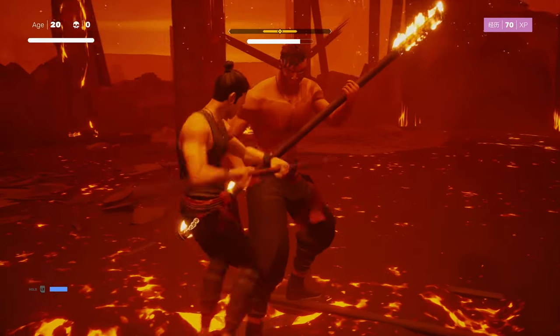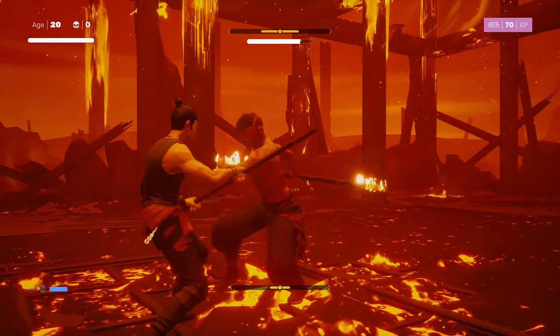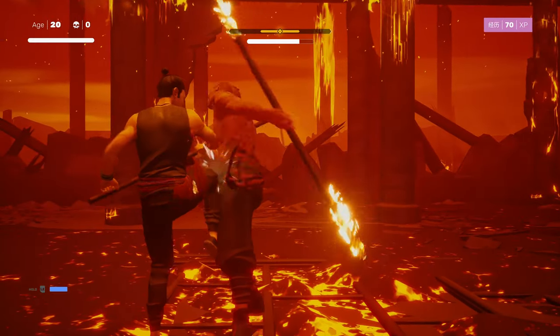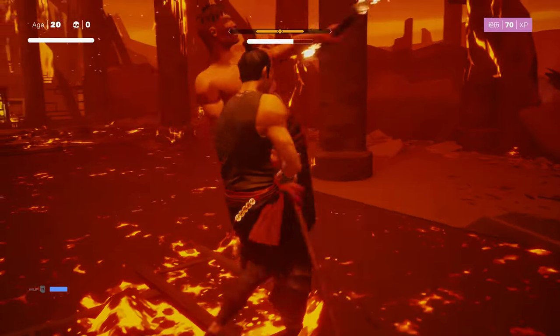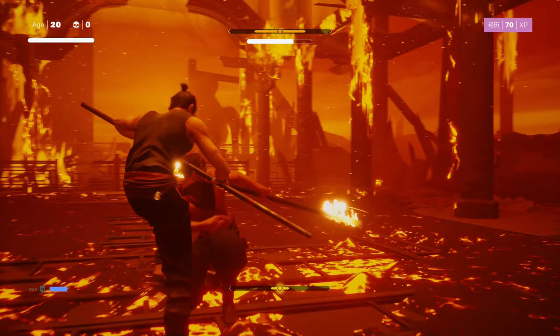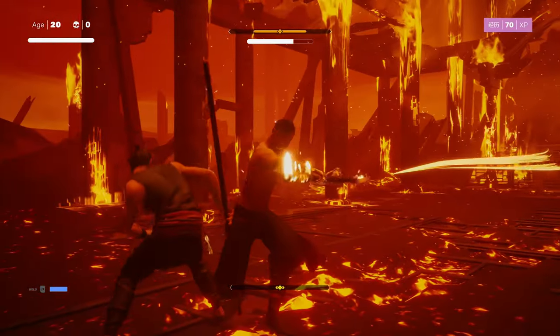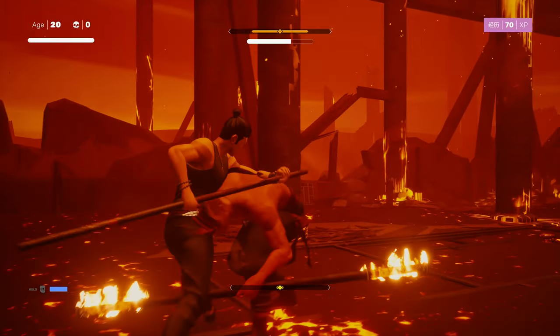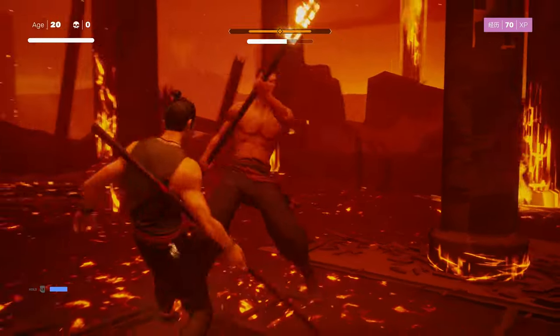I'm going to hit him twice when he gets up to do a bit more stagger damage. Prepare to block, block, avoid, avoid. Light, heavy, heavy. Hold circle. I could have backed off there to recover my own structure if I needed to. Block, block, avoid, avoid. Block, block, avoid. Light, heavy, heavy. Back off if you need to recover your structure instead of hitting him on the ground.